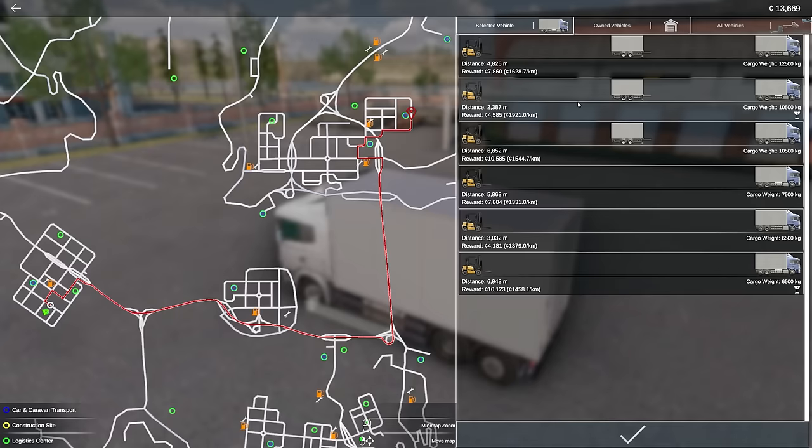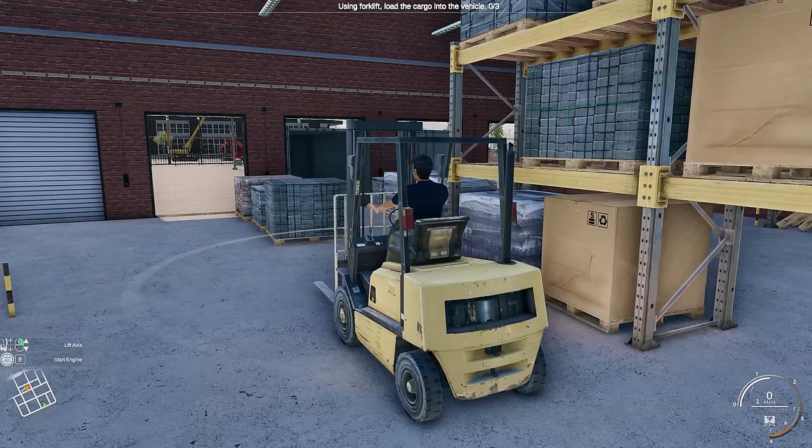We want one with a trailer, and this one pays out $7,860, and I'm perfectly fine with that. That's what we're going to do. Select it. And here we are — we have to load everything just like this.